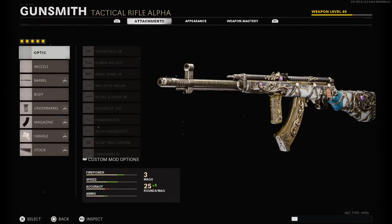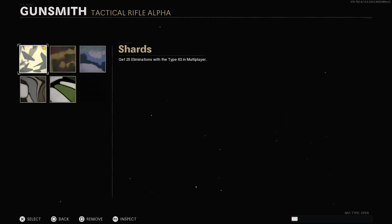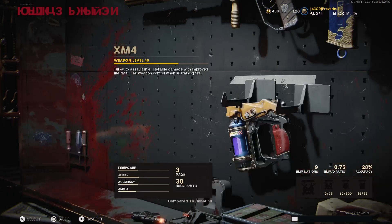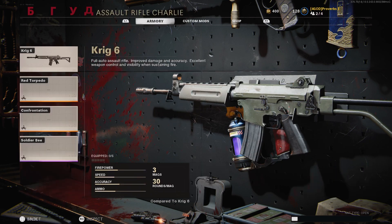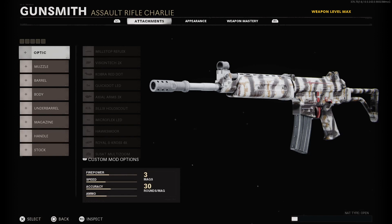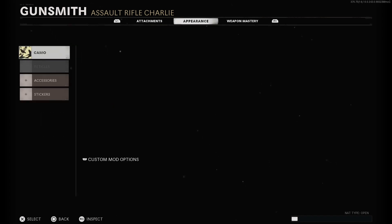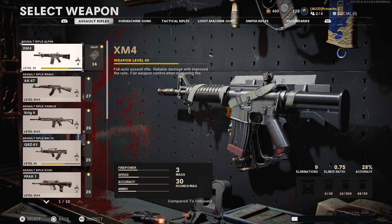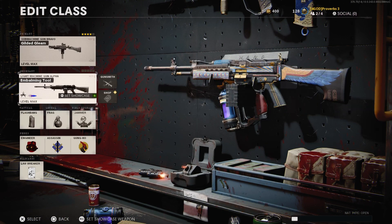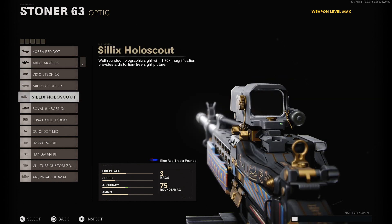Then go into gunsmith and remove all the attachments, and then apply a camo. Now go back, select the unbound secondary slot again, and equip any default weapon that you want the blueprint for. If it is a blueprint you do not want to save, then apply a camo onto it. Then equip the proper attachments by going through each one of the attachments and finding those that match, or you can just check it up online.